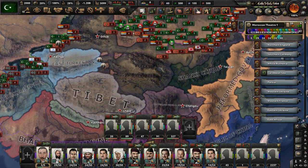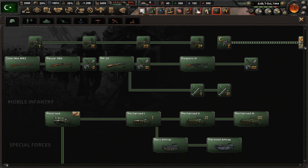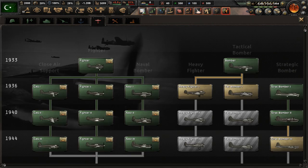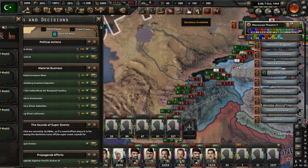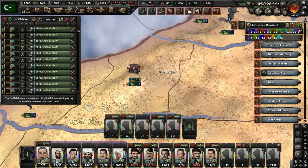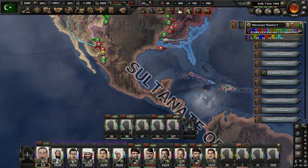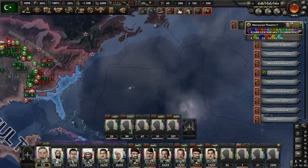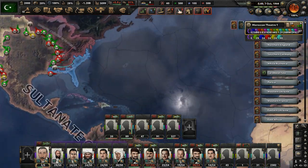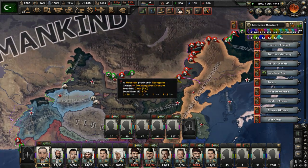You can jump around and watch what you want. We have one research slot available — let's go to air and get Tactical Bomber 1. How are we doing with divisions? We have tons of garrison troops, over 2,302 garrison troops. We're pushing in America as well as Asia, and those are the main theaters for us at this point in terms of combat.